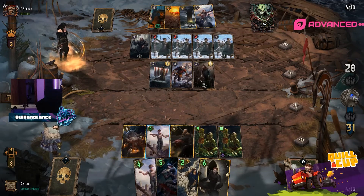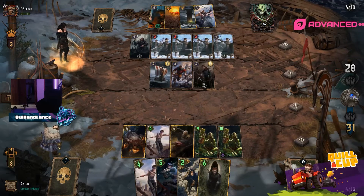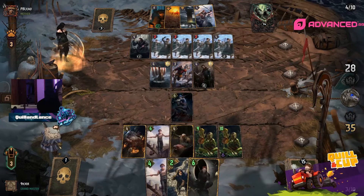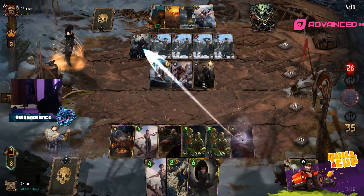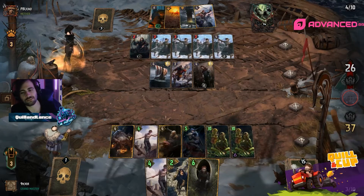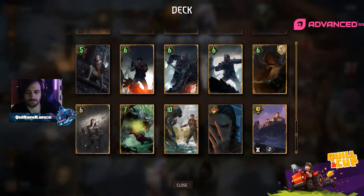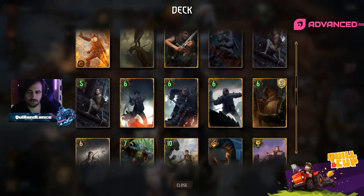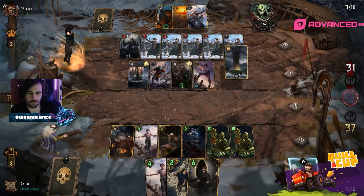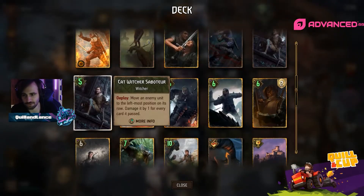Going for Witchers kind of like with NR, though your leader is a bit worse. But how do you really answer the Queen's Guard? You could just leader charge one of them, have them all go front row, then lacerate with your Gezeris. But I think you probably still just push going forward.